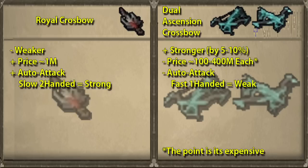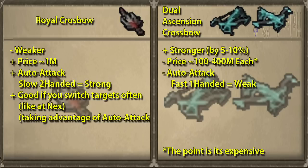Auto attacks usually happen when you target a monster and then right after that you start using abilities. So with monsters where you change target quite often, like mechs that you can't kill quickly in a team, the royal crossbow is better because of its much stronger auto attack.